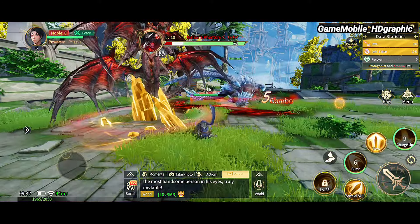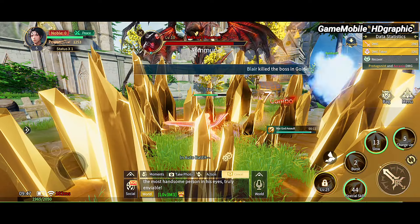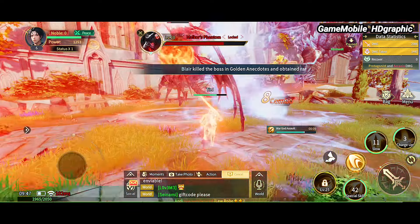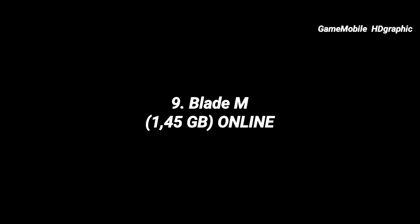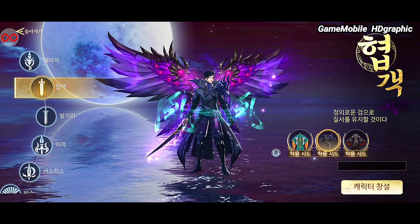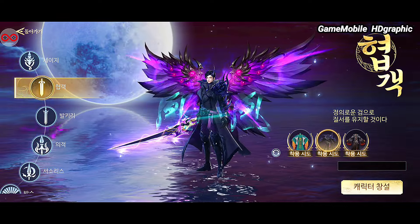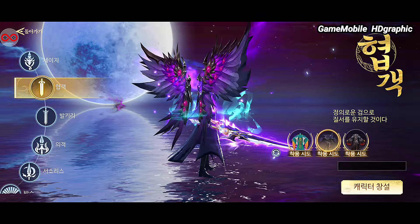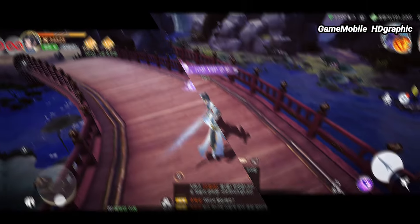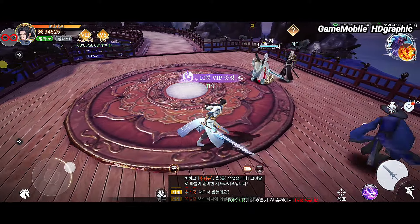In Forsaken World 2, switching equipment and raising skill power significantly improves your combat power. In combat, there's no need for tactical management because every skill doesn't consume energy — it only requires waiting for the cooldown to finish, after which it can be unleashed multiple times. Each skill has a variety of estimated cooldown times. This is considered the best MMORPG with simple but fully automated gameplay.